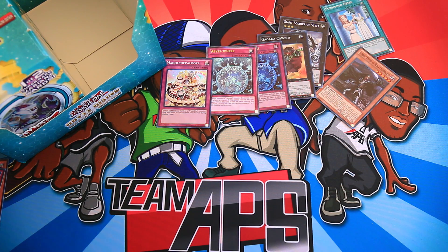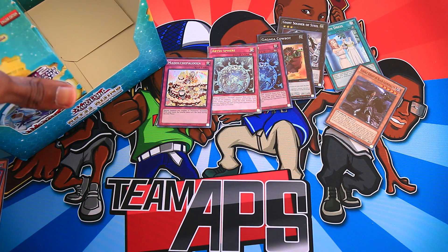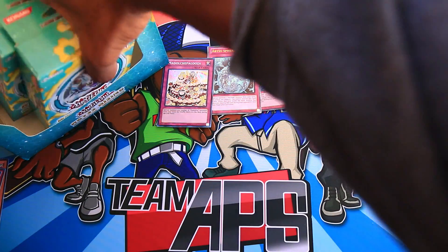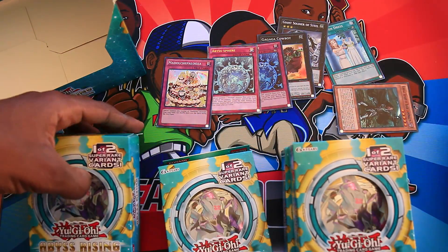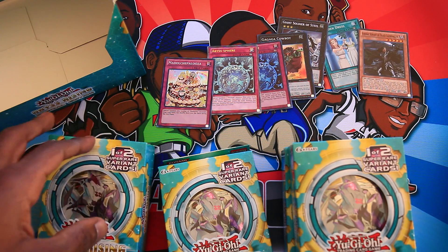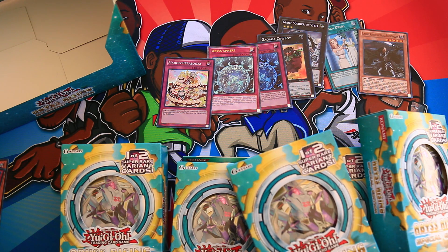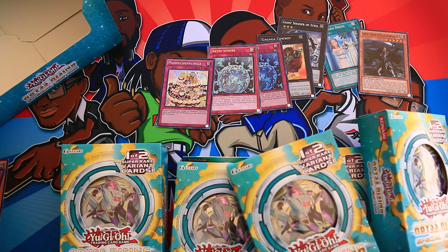Hey guys, you're watching Team APS. In the last video we opened some packs in our special edition box of Abyss Rising. Today we're going to finish up. We've got five more special editions to go through, and in the last part we got a lot of cool holos — seven holos, one secret, an ultimate, an ultra, and several supers that are actually pretty good. This is provided by TCGplayer; check them out in the description. I'm going to unbox these real quick and we will get started.